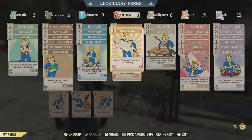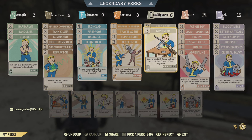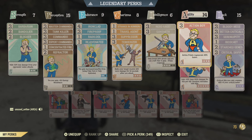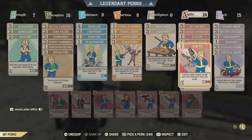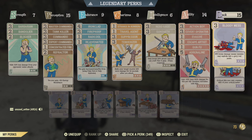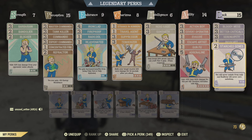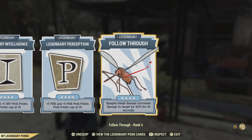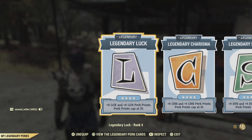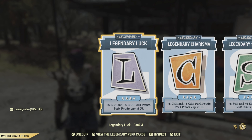Strange in Numbers, Travel Agent, Suppressor, Tenderizer, Nerd Rage, and Gunsmithing in Intelligence. Action Boy, Covert Ops, Evasive, Escape Artist, Gum. Food and Adrenaline. I've got Bloody Mess, Better Criticals, Serendipity, Ricochet, Starched Genes, and Critical Savvy - just a normal everyday commando build. For legendary perk cards, Follow Through is the only priority one I use.